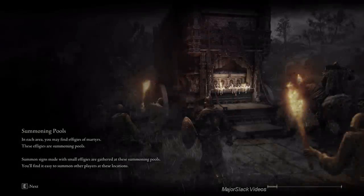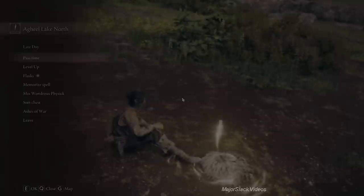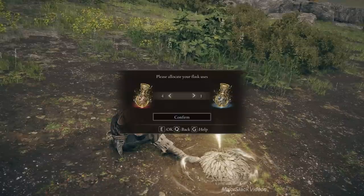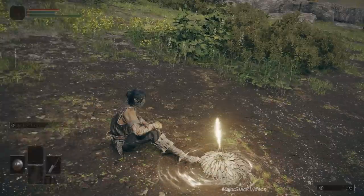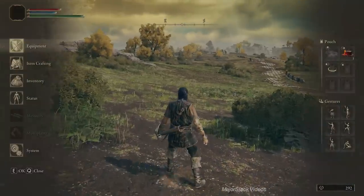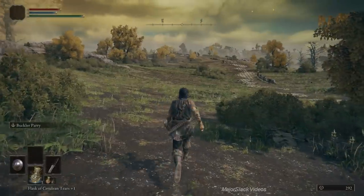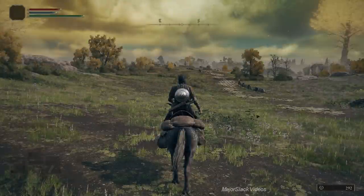Back to Agheel Lake North. Now do some important things: use your Golden Seed to increase your Flask charges, use the Sacred Tear to increase how much your Flask fills up. Set your charges to four red and one blue. Load up your Flask of Wondrous Physic with the Crimson Crystal Tear and the Strength Knot Crystal Tear. Make two Firepots and one Fire Grease. Get them handy — either in your pouch or item roll. Also make your Flask of Wondrous Physic easily accessible.